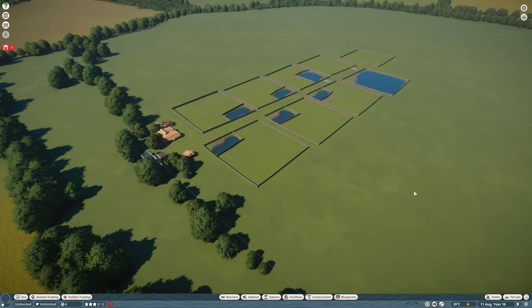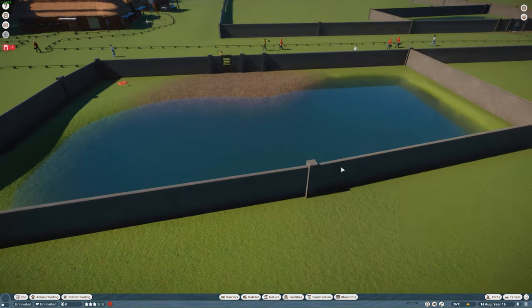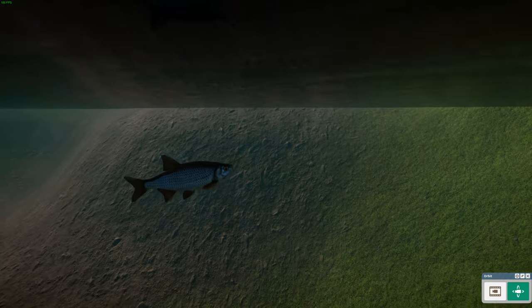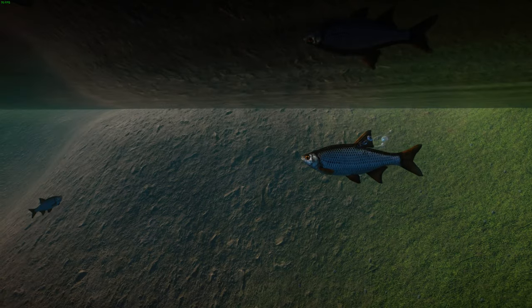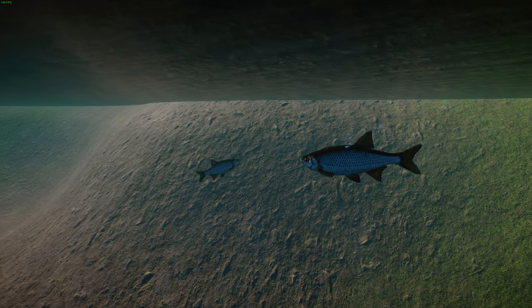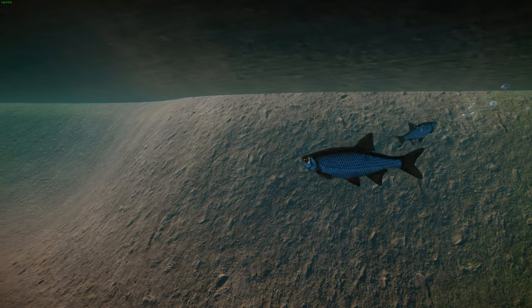We're going to be starting today with the common roach, done by Leaf and Buff Suit. Pretty much all the fish are going to involve Leaf, Buff Suit, and the silver arowana is done with a little bit of Gin as well. So the common roach — also known as just the roach or the Rutilus roach — these guys are freshwater and brackish water fish native to most of Europe and western Asia.